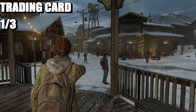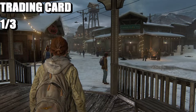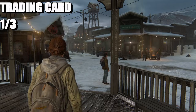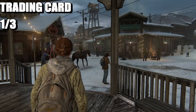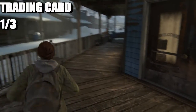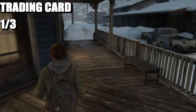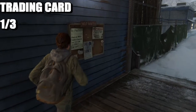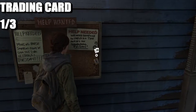The first collectible is going to be the training card. When you come to the town area — you've got the barbecue, you've got the Coffee Peak Inn — you're on this sidewalk here. It's just here to the left, on the 'Help Wanted' sign.